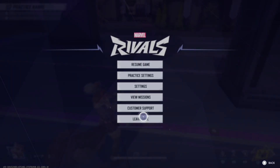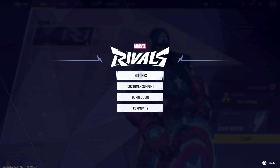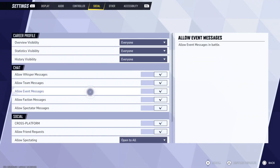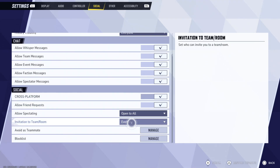So what we need to do is leave the game right now, go to Confirm, go back to the main menu, and you should be able to permanently turn this off. So let's go to Social — here's Cross-Platform — and boom, we can turn it off now. Hopefully this quick little video did indeed help you guys out.